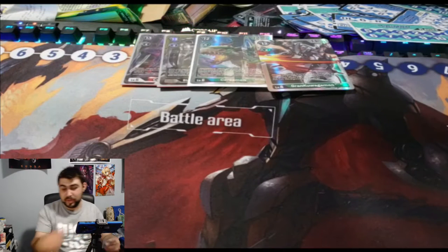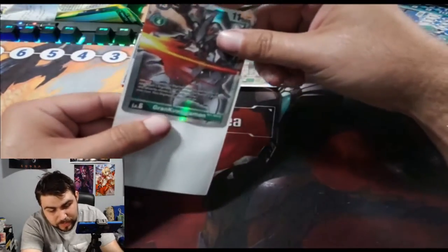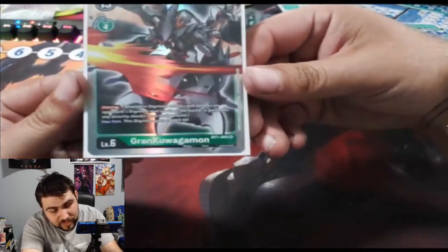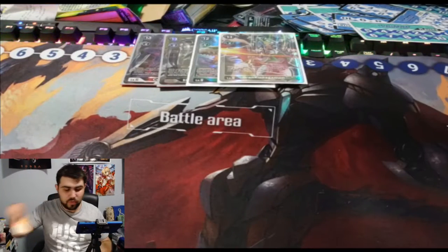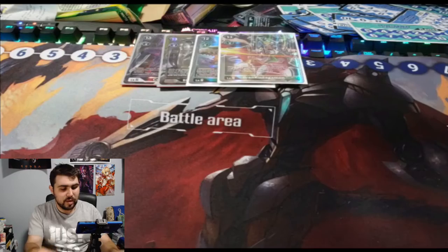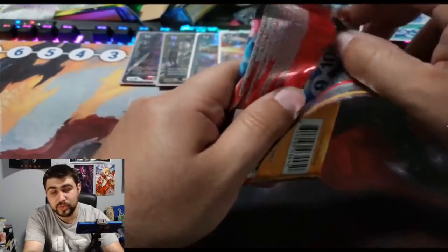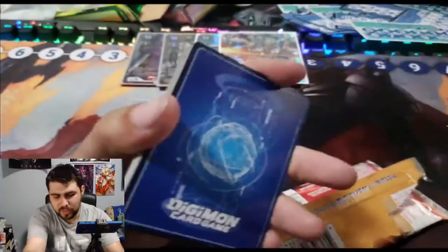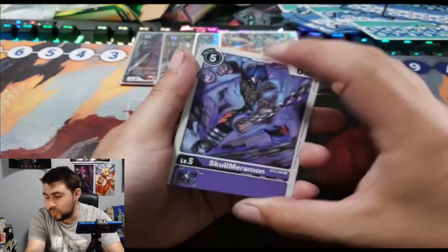I almost don't want to use MegaGargomon for this. I don't think this card is that great — it has piercing and plus 4K DP so it's like a 15K DP during your turn, but I don't think it's that good overall. They still play a couple copies just because it's a Mega green level 6 to go into. PuppetMon is the only other main green that's decent that's not the other version of ImperialDramon.